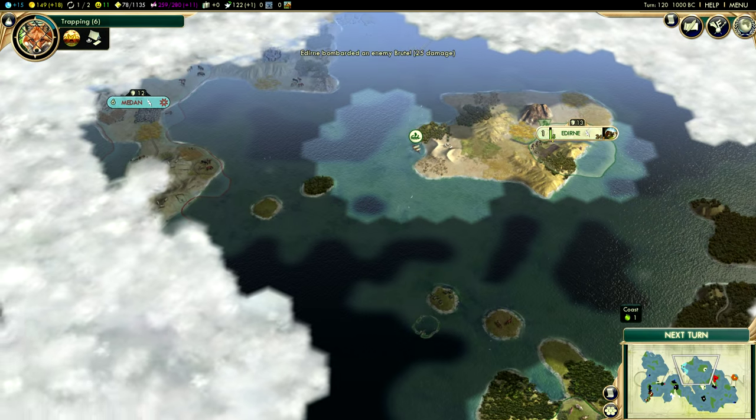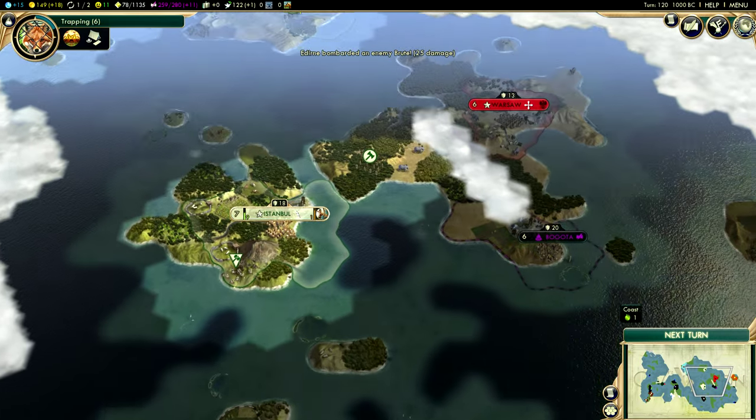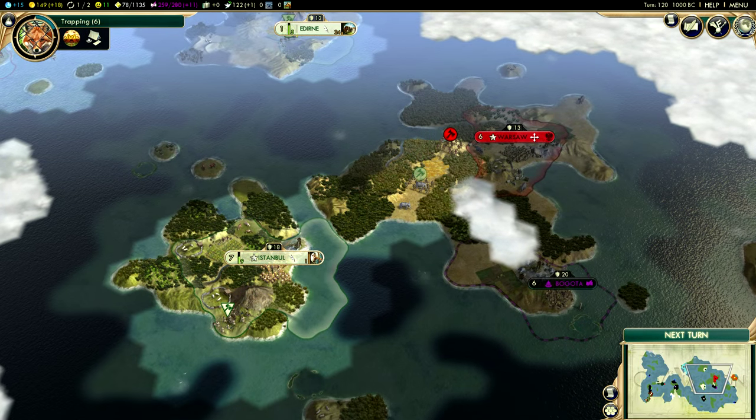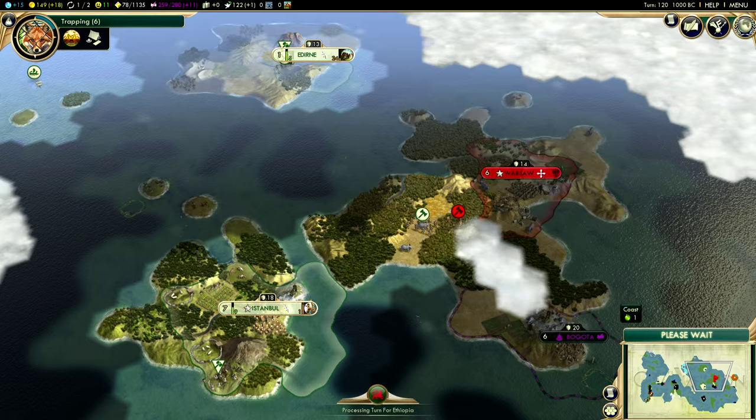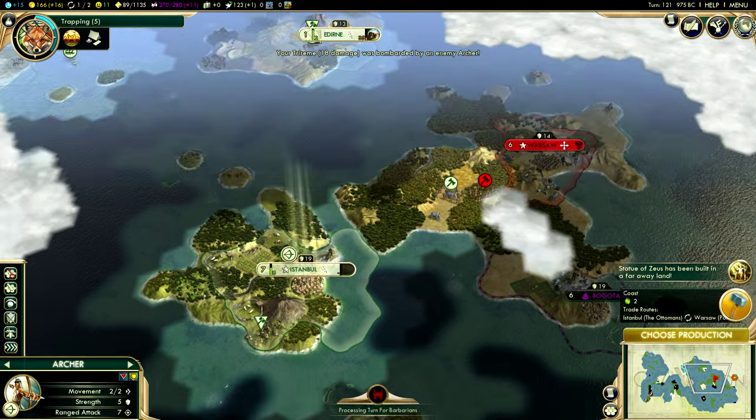Let's go ahead and research Trapping so I can get that juicy ivory over there. There are no more barbarians on this particular island, which makes Solomon a very, very happy person — of course, he's already magnificent, as you guys no doubt have already seen. It's his title — it's in his name. But he's now happy as well.